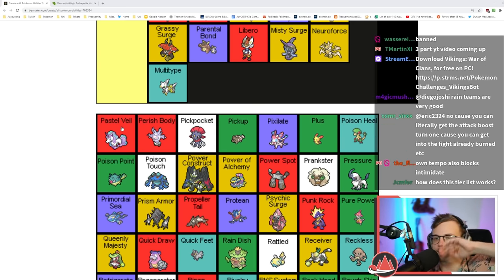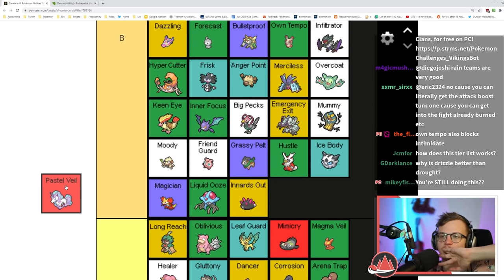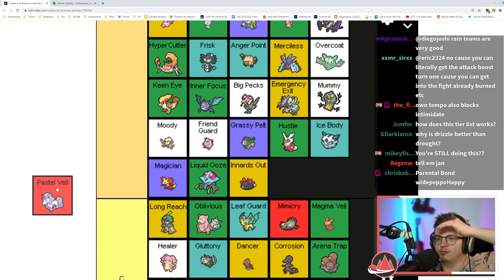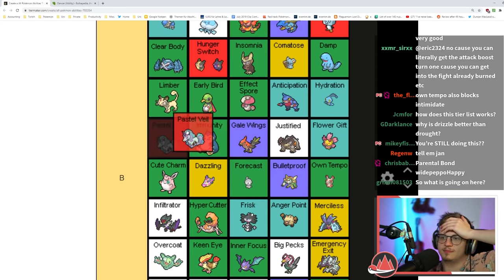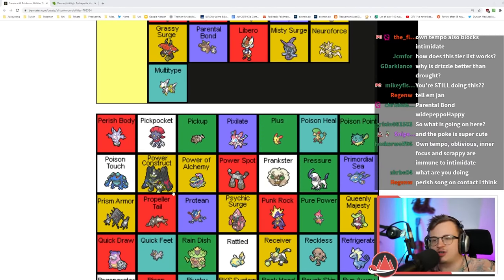Pastel Veil is like Immunity but it heals poison and it's for your allies too — so it's like a better Immunity. Perish Body — that's like Perish Song on contact. That's pretty good — I think that's better than Cursed Body, like low A tier.